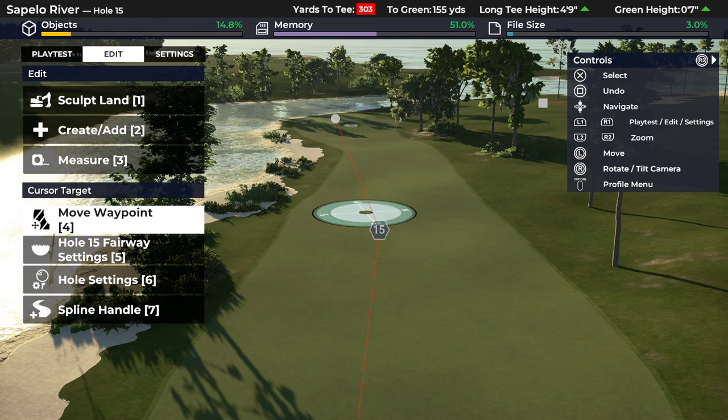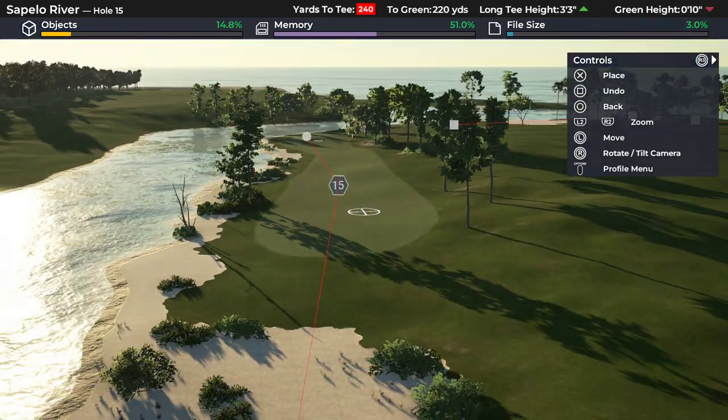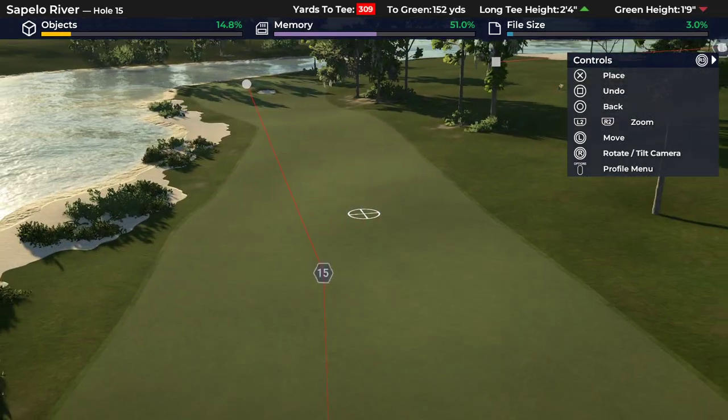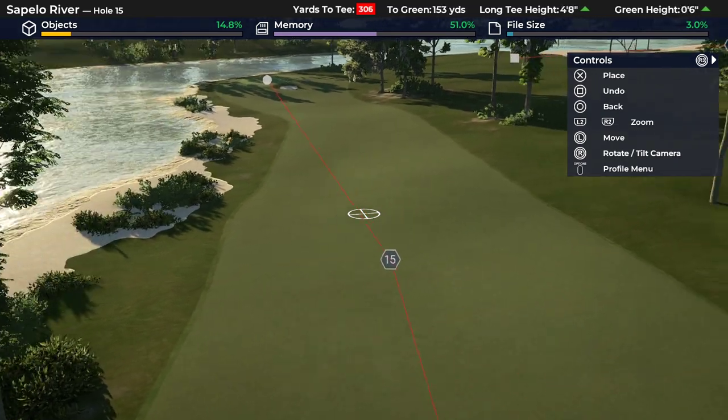Another quick episode of Quick Designer Tips. This one we're going to look at central bunkers — how to do those, as well as why or where you might wish to put them. Firstly, I do believe these are overused. I've definitely played my own part in doing that, because it's a way of signalling very clearly to the player that there are options — you can go this side or this side.